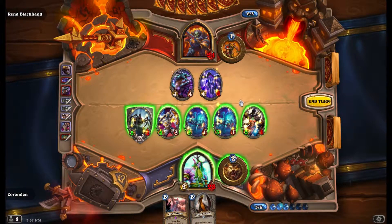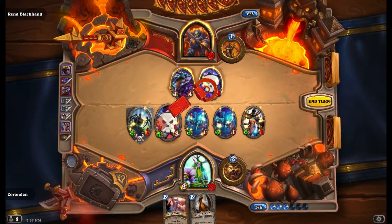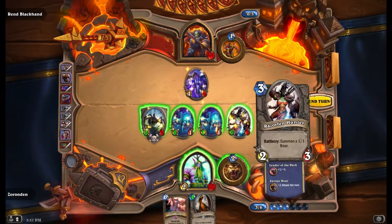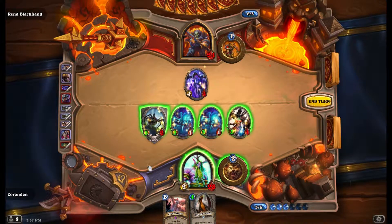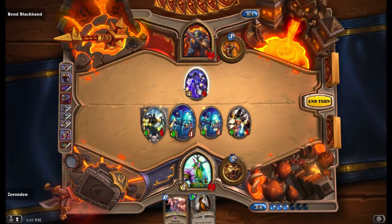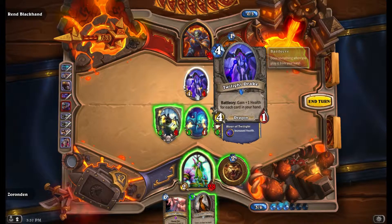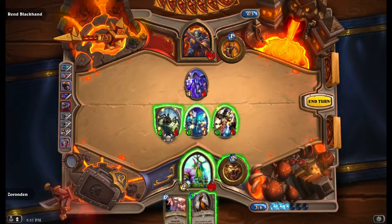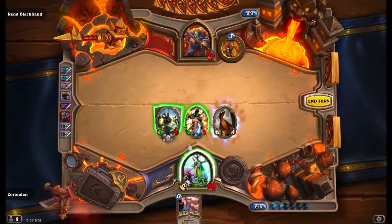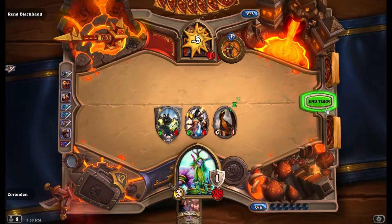We need to get him down to 3, which will happen if I do this right — because both spiders will need to die to him. Alternatively, she dies, he dies, but I only keep the 1-1. She's 2 damage — I might as well do that to the face. Now he's there. Do I want to kill this? Yes, I do. Because now I can summon him for 1. Do 10... 11 damage to the face!